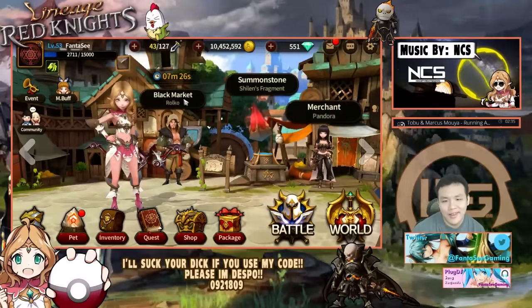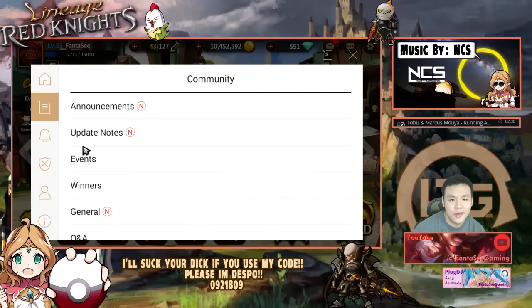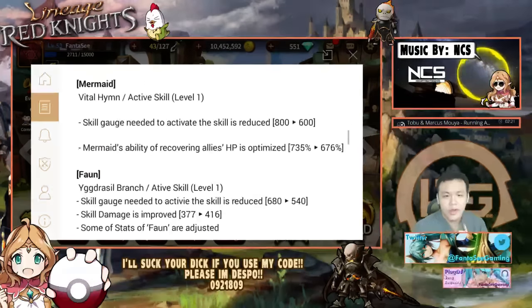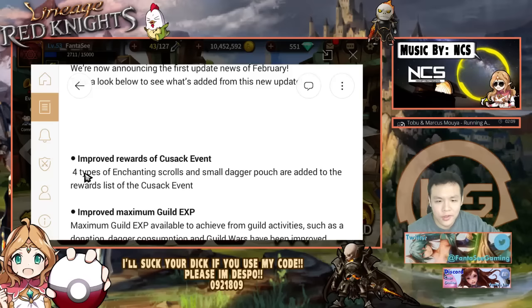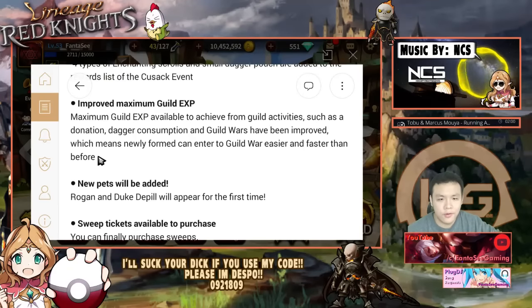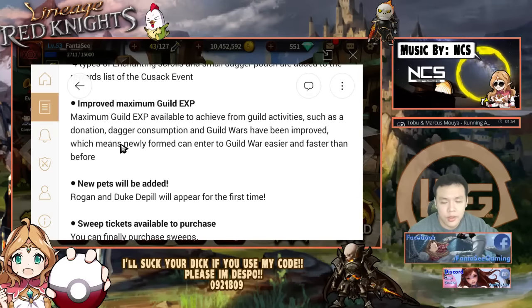Hey, what is up guys, welcome back. The new update basically just hit and I'm going to be taking a look at the update notes as well as doing everything I need to do daily. I'm starting to lose my voice actually, pretty weird. They made a few minor changes — not really a lot. The Cossack, the dude that pops up and gives you more gold, now has a chance to give you enchanting scrolls and small dagger pouches when you fight them besides gold, which could be nice.